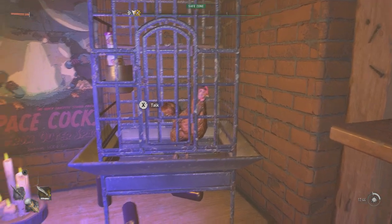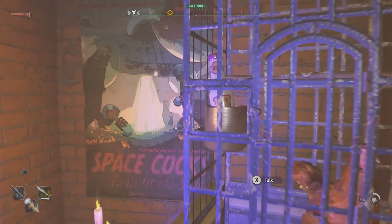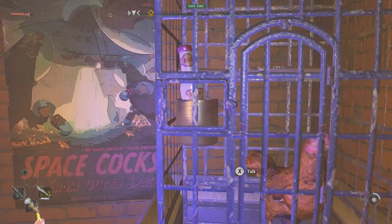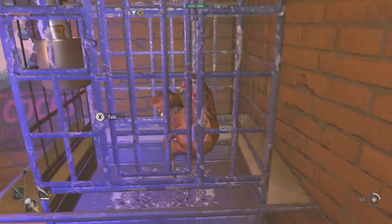Here's what happens when we go to approach him — he actually starts talking to us. We can have a little conversation with this chicken. As you can see, we can choose to talk with him. Since this chicken doesn't really talk, I'll go ahead and read what he's saying. Here's what happens when we go to talk with him.